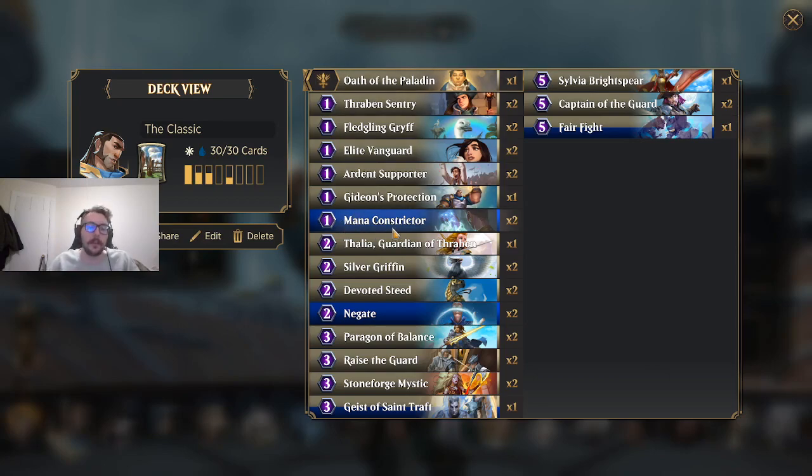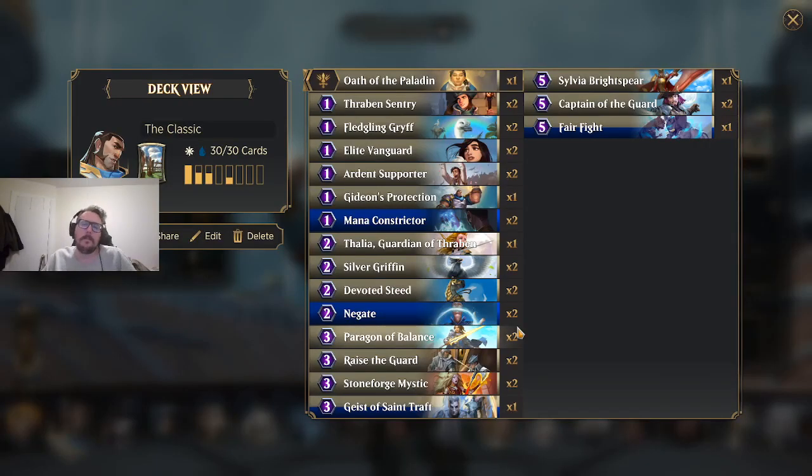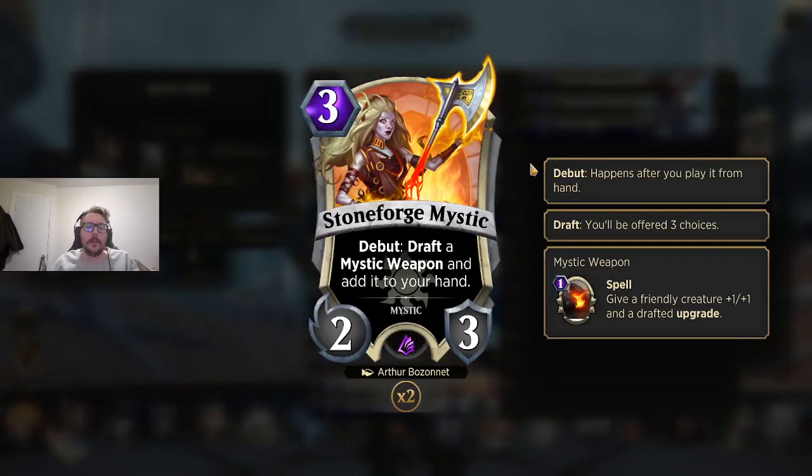You want to be having the most mana-efficient turns. When you also have Mana Constrictor as a one-drop, you've got eleven things to do on turn one, and five two-drops — Negates don't really count because you're not curving them out as creatures. Then you've got two Paragon, two Raise the Guard which is essentially build-your-own Gideon — at the end of your opponent's turn you get three soldiers. Stoneforge is just kind of an always auto-include in white aggressive and mirroring strategies.